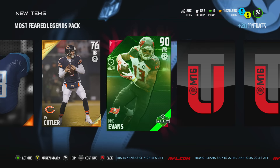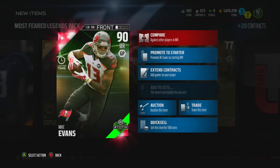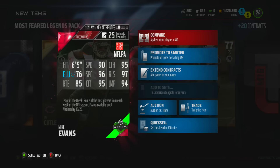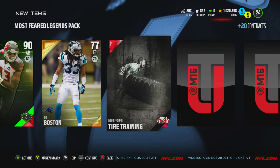Oh, a limited time 90 overall Mike Evans — holy crap! Six-foot-five, 90 speed, 97 release, 94 jump ball, 95 catch in traffic, 96 spectacular catch. Holy crap, I've actually never pulled one of those before!